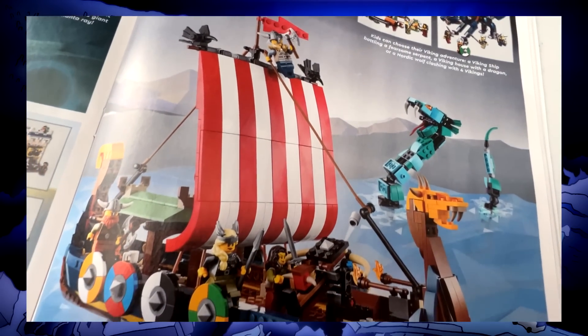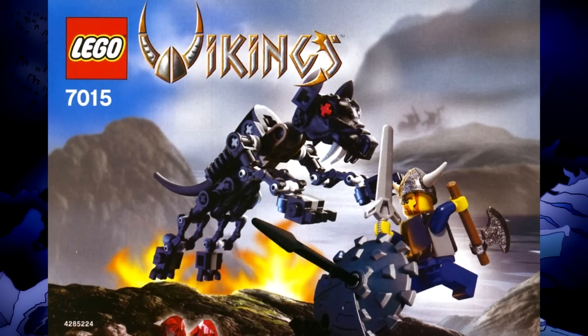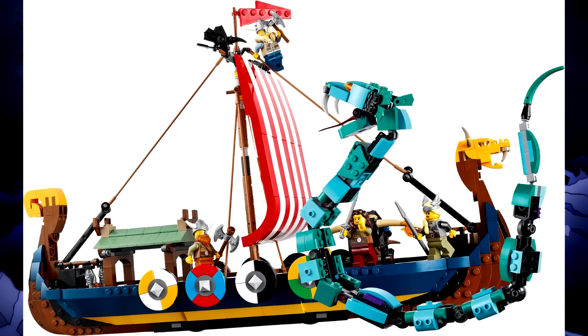Vikings came back — sorta. It's a three-in-one Creator set, the main build clearly referencing the old Viking ship and Midgard Serpent, a secondary Fenris wolf reimagining, and a tertiary cabin with a little red wyvern. If LEGO won't fully revive themes like that, throwing together a mini wave under one set number is a pretty good alternative, and I hope they keep designing Creator sets this way.